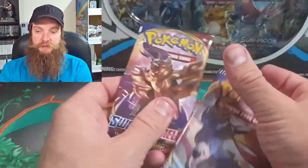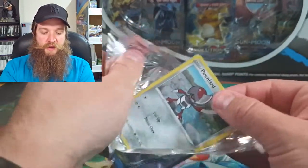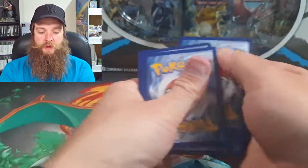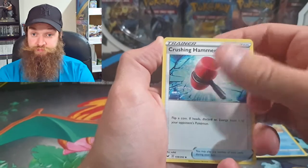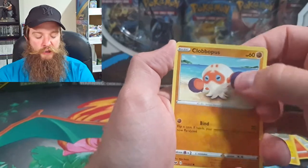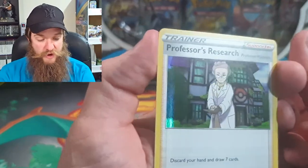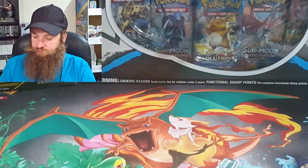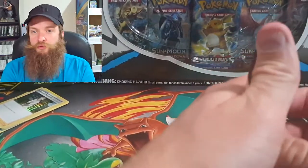We've got two Sword and Shield packs here. My favourite is Zapdos — it always has been. Yamper, Clobbopus, Cottonee, Clobbopus again for the reverse holo, and Professor's Research holographic. So today we have not had good pulls whatsoever, apart from the Whimsicott and the Professor's Research holographic. It's not the best — no ultra rares.